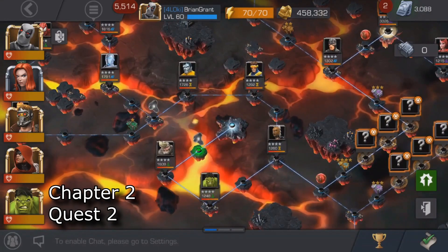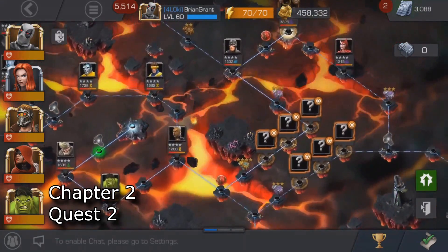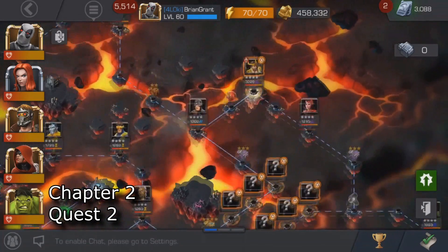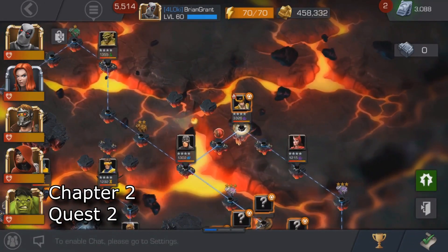Alright, Chapter 2, Quest 2 — once again, just take this highlighted path that I have here for you guys. And of course Kabam puts two health potions there after I already completed it. Those were not there the first time.